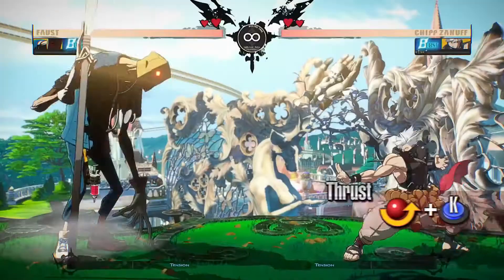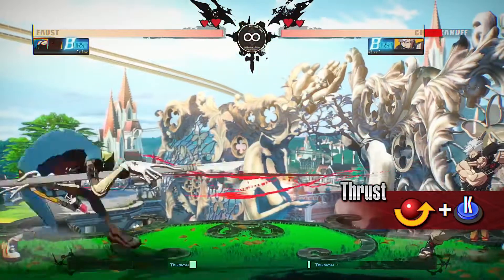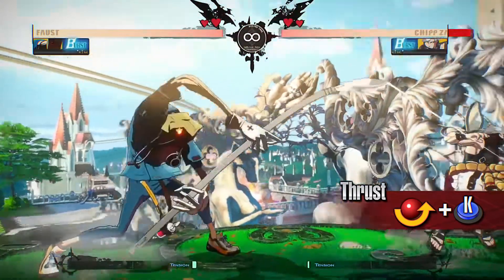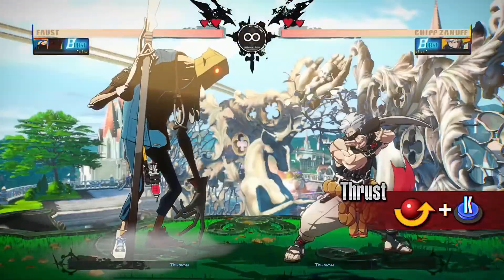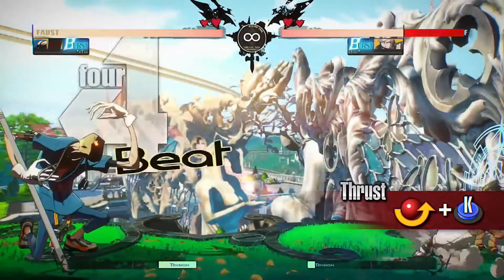Thrust. A far-reaching attack where Faust thrusts his scalpel forward. It is extremely effective in keeping your opponent away from you. You can link the move into Pull Back if it hits the opponent on the ground, and you can also link this move from forward heavy slash on hit.